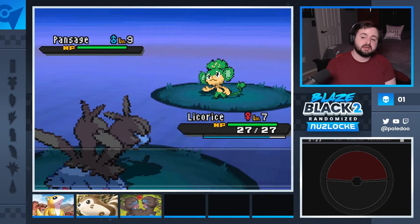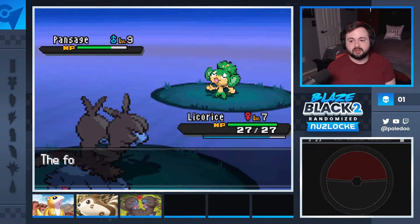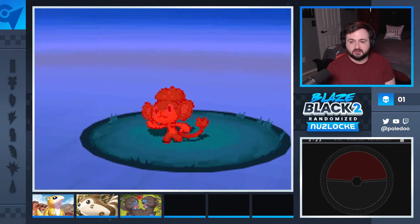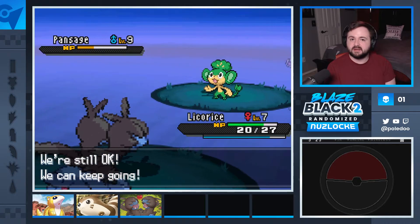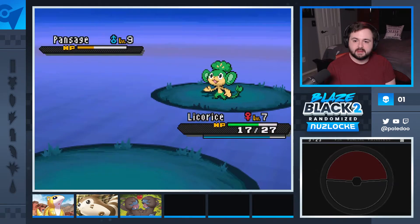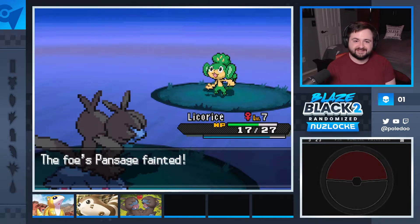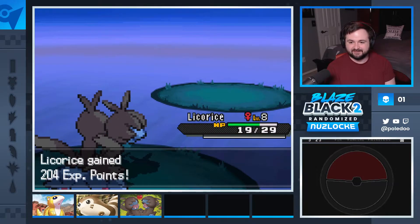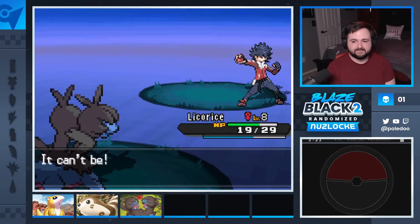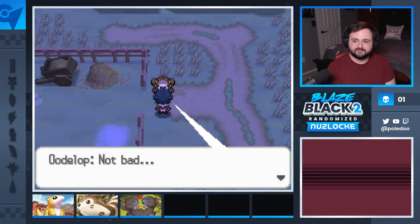Tickle — disgusting. Dragon Breath. A Grass type is a problem. I didn't want to go into Pabu because I didn't think Pabu could take two hits being level 5. Licorice levels up to 8.